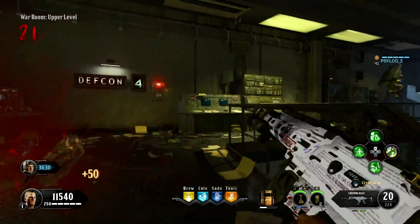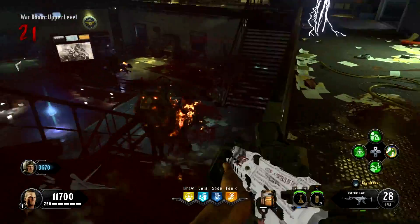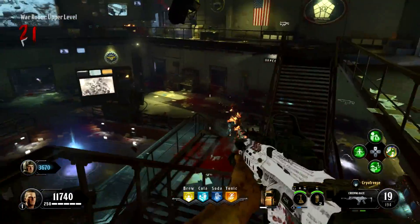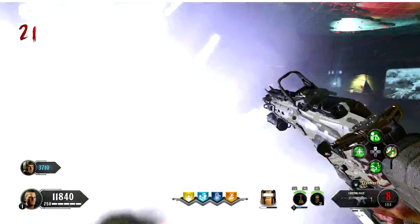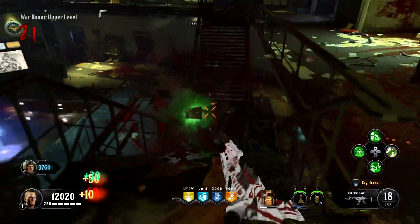Although this did have an unintended consequence — it made grinding out those vermin kills for the Thompson take so much longer. On the topic of hellhounds, the collision boxes still are not fixed. When a hellhound spawns in, its collision box is not synced up with where it's actually spawning in, so if you're on the wrong side of a hellhound spawn, you can get blocked off by literally nothing. That's fun.